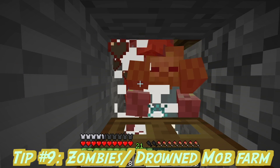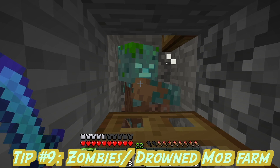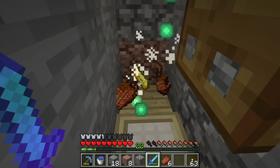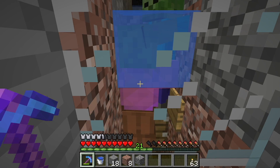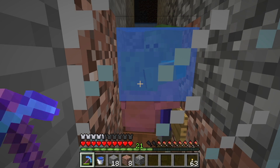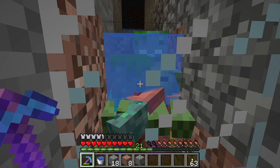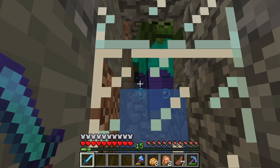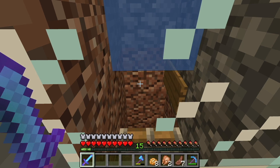Tip number 9. This tip is an add-on to another video I created earlier about how to build a zombie mob farm. This tip shows you how to create a mob farm for both zombies and drowned by just using a piston. If the piston is activated, the zombie will turn into the drowned. And if the piston is not activated, then the zombies will remain as zombies as they fall to the ground.